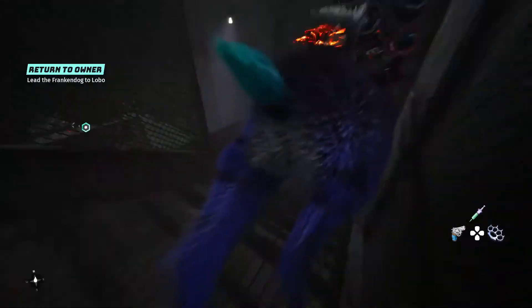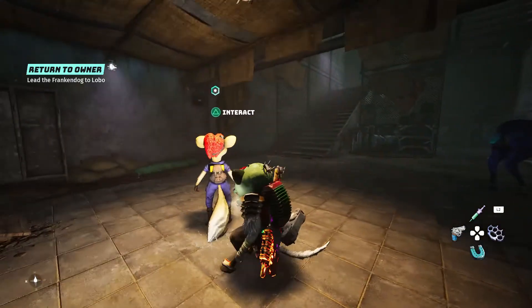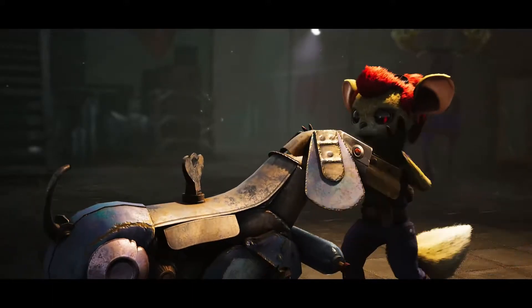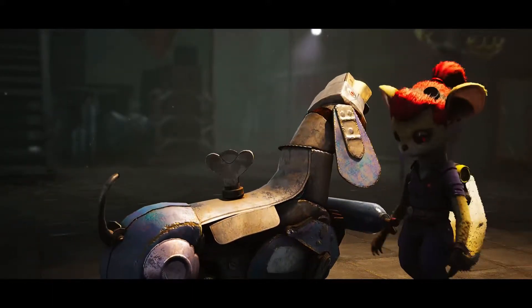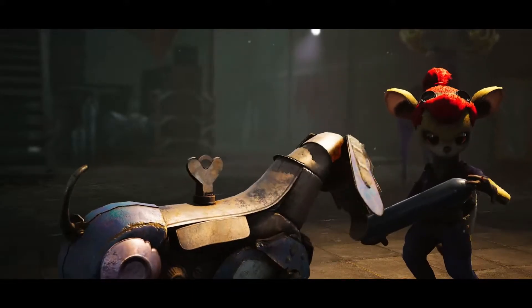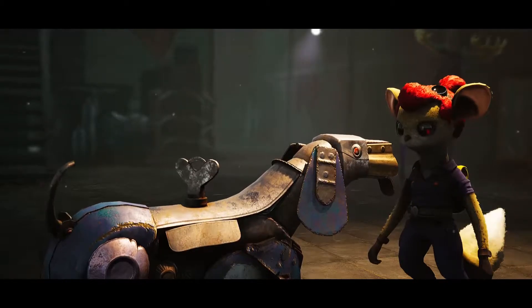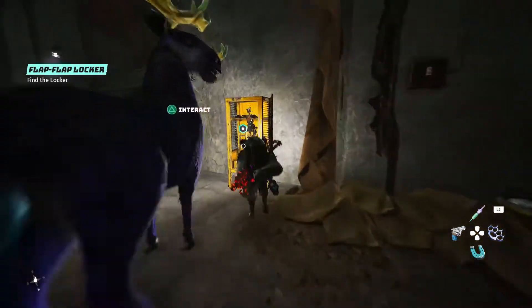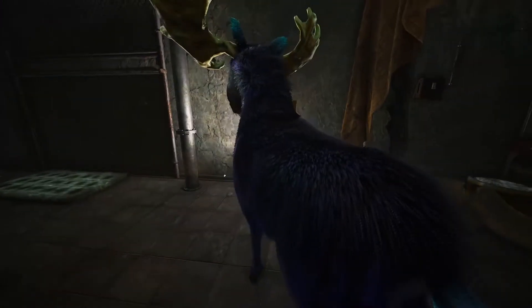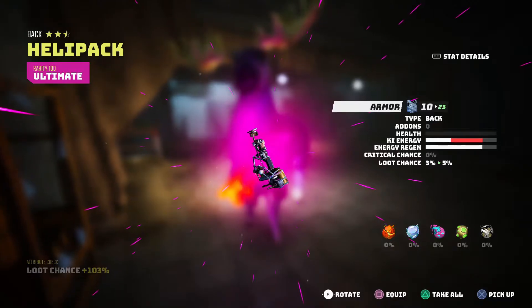After returning with the dog, she will give you the second part of the quest, which requires you to fetch an anchor. Before going to get the anchor, grab your new ultimate backpack first — it is the heli pack with the rare stat roll of 100.